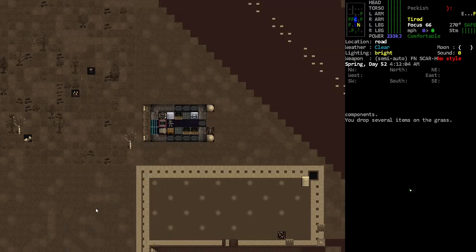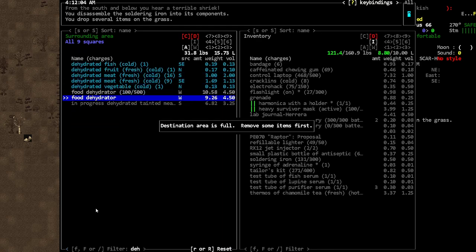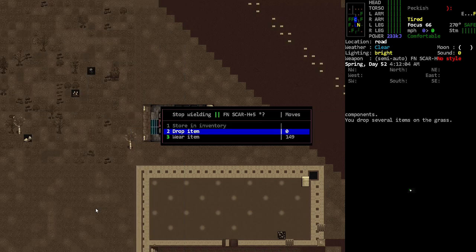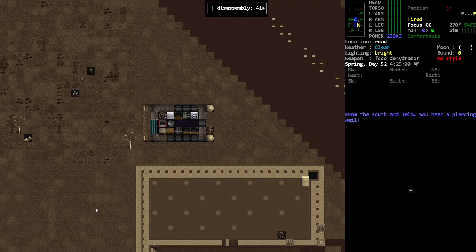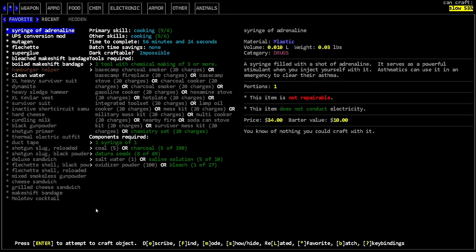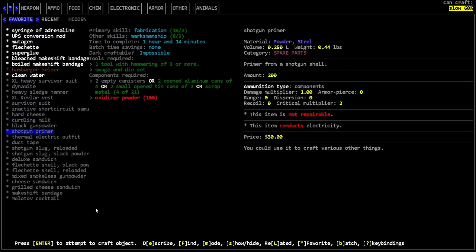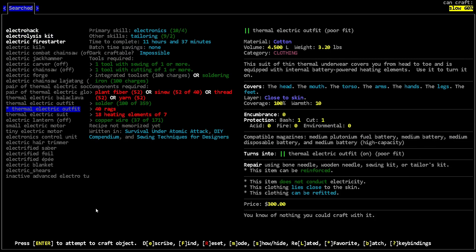We disassembled that soldering iron. There was also a dehydrator in here — yeah, this one to our west. I actually have no idea how many heating elements each one of these things will even give me, to be completely honest. Thermal electric outfit — oh, that's why it's not showing up, 'electric' isn't the first word. I've got seven. We're gonna need more.